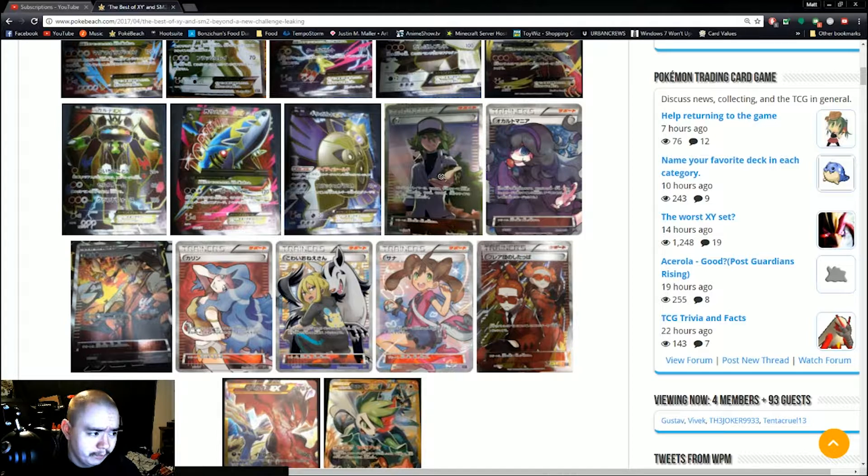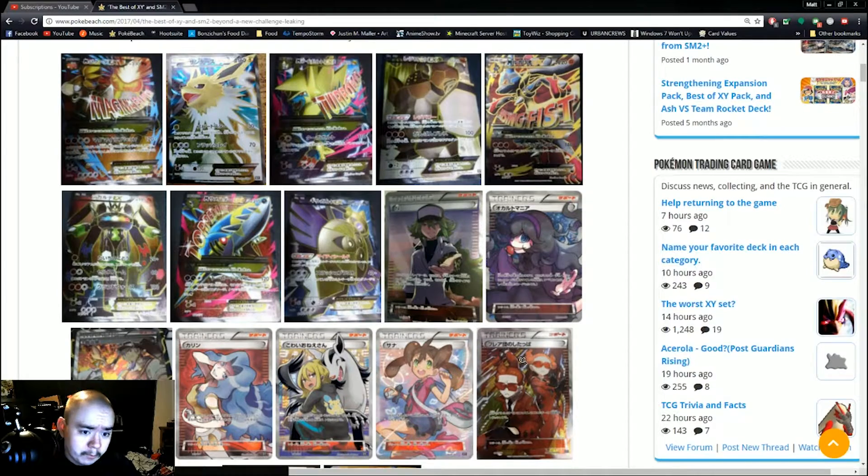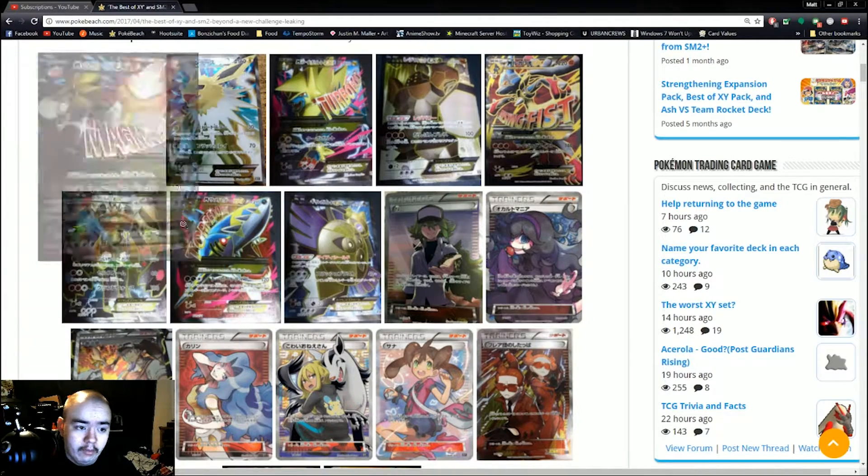I think the Hex Maniac, Blacksmith, Karen, Delinquent, Shauna, and Team Flare Grunt were the main ones we were missing. N already has a full art from some old Black and White sets — I think it was Next Destinies or maybe Boundaries Crossed. If they're going to print these full arts for us in the US, they'll print them as promos with their respective set symbols: N would be Fates Collide, Hex Maniac would be Ancient Origins, Blacksmith would be Flashfire, Karen would be the same Black Star promo number, Delinquent would be Breakpoint, and Shauna could be whatever since she's been printed multiple times. Team Flare Grunt was last printed in Generations, and Mega Mewtwo would probably still be a Black Star promo.